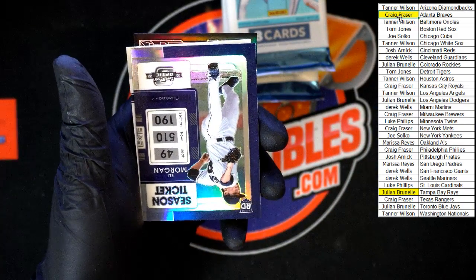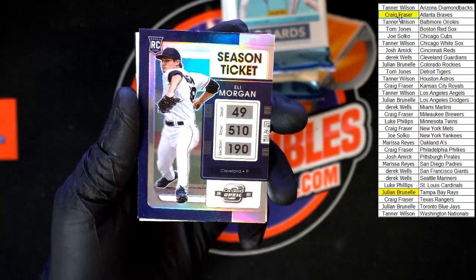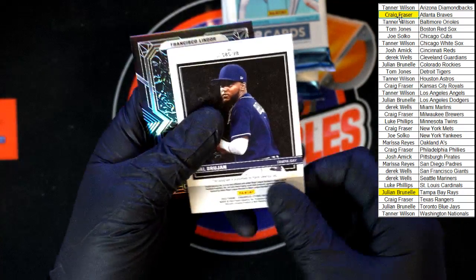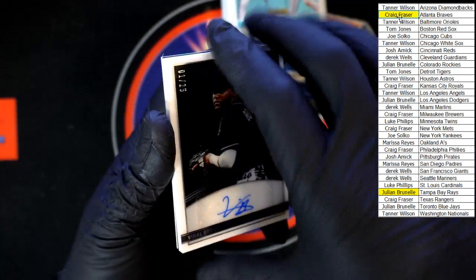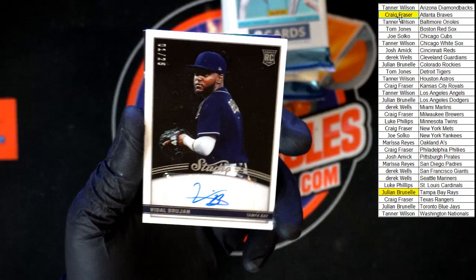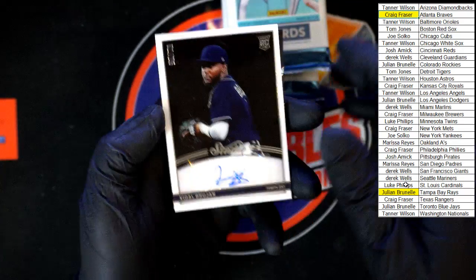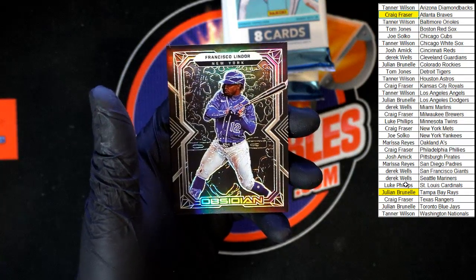Vidal Brujan for Tampa Bay — oof, one of 25! That is a thick card right there going to Tampa Bay — that's Julian B. And Lindor behind that, Obsidian for the Mets.